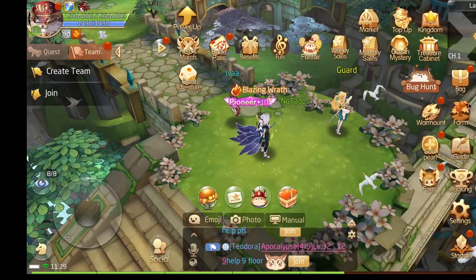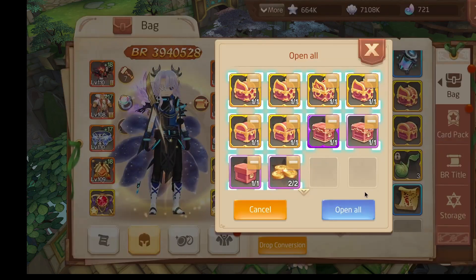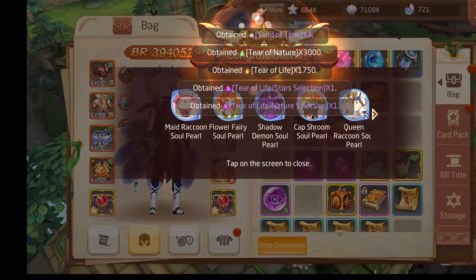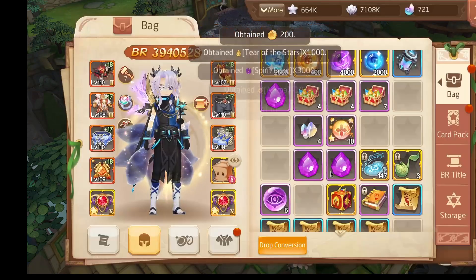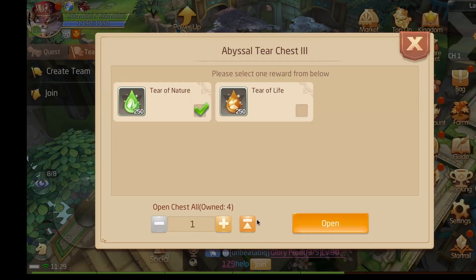I didn't open any chests of the season yet, and as you see this is a lot of resources. I'm opening all of them now — this is a lot of pearls. There can also be gold pearls dropped, and then you can also get the tears.